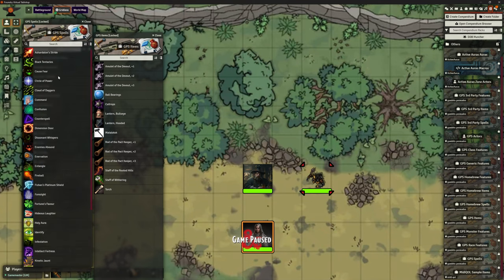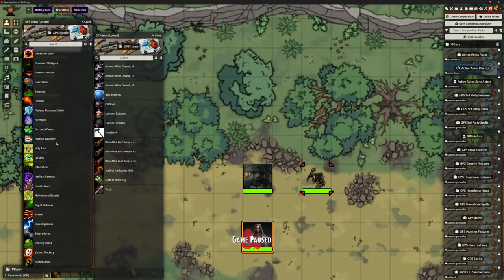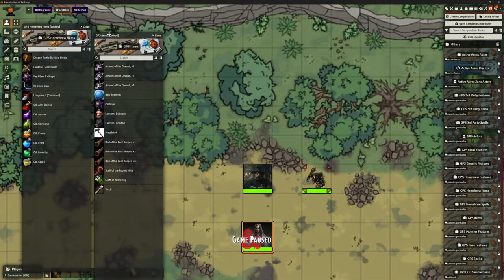There are all of these spells in here — Black Tentacles, Cloud of Daggers and things like that. So if you're not using DDB Importer, and even if you are, some of these might not work as well as you want and Gambit's got you covered, at least with a range of them. The Identify spell, Ray of Sickness, another version of Shocking Grasp — so we've got some repetition, which means you get to pick and choose.